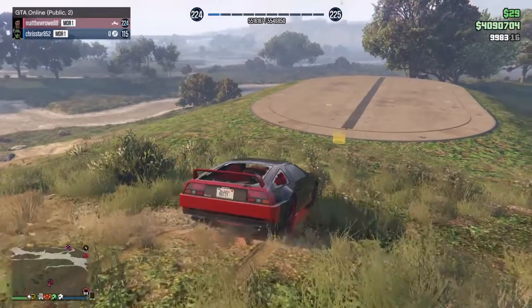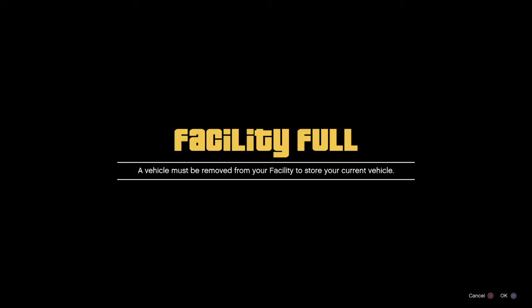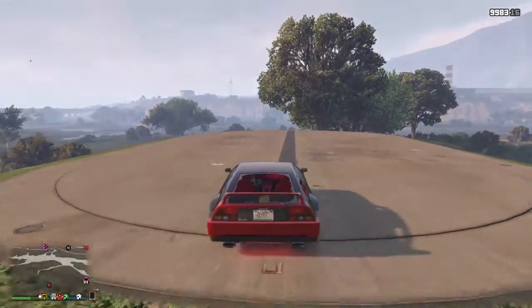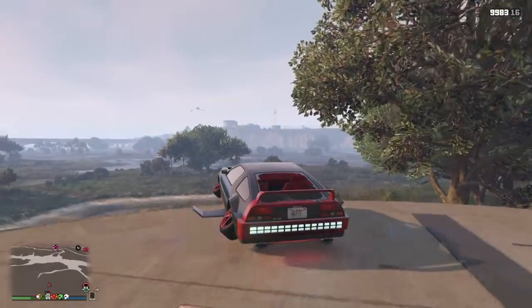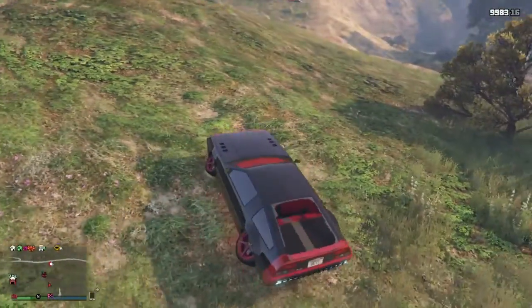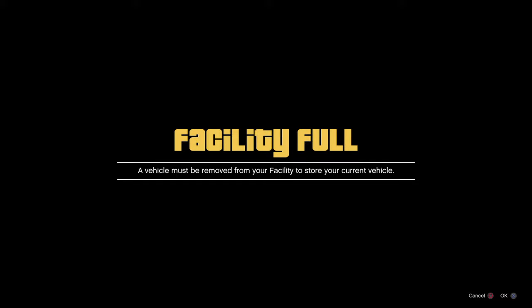When you drive up to the facility it comes up like this - push place again and it should disappear. Wait a second or two, then go into fly mode. Keep flying and it should come up with the facility full message. When it comes up with that, just hover on it for a bit and wait about 15 to 20 seconds.